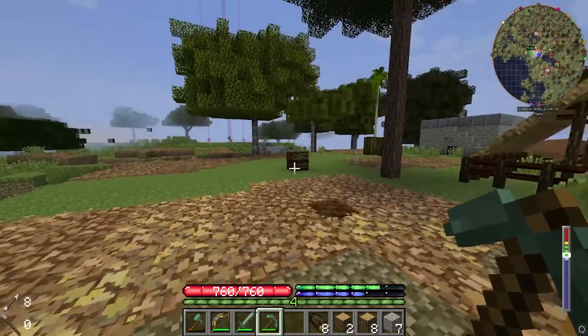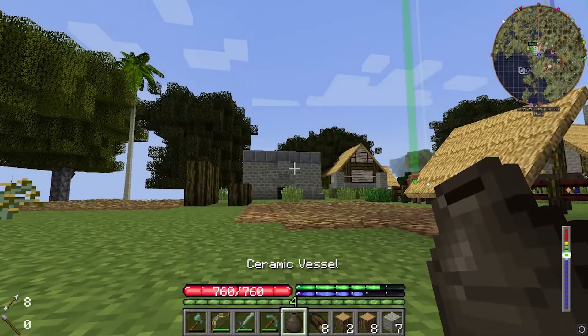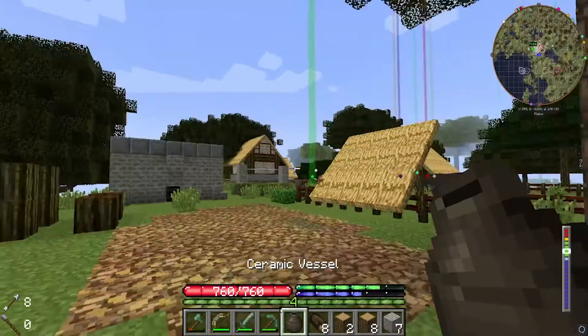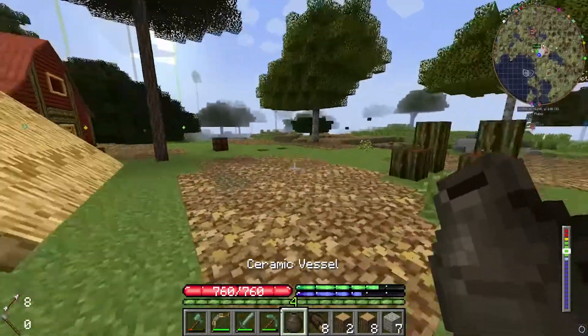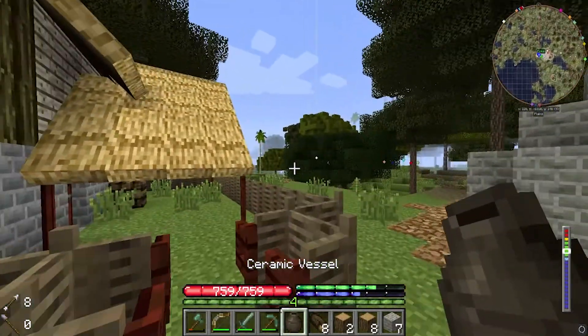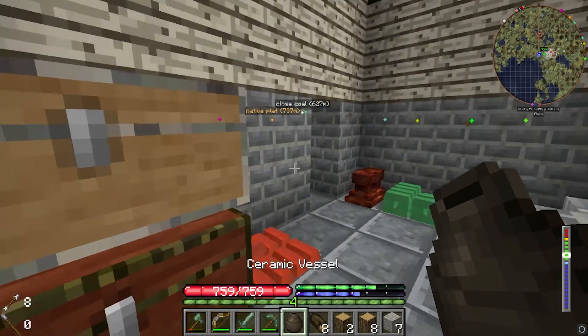Good morning! Let's see if the alloys worked. I highly doubt the black bronze worked, but — oh my god, it did work! I only got one ingot worth, but now I know what to do. I have it recorded so I can see what I did and how much I put in. Now it's just getting the percentages right. We got our first black bronze ingot!